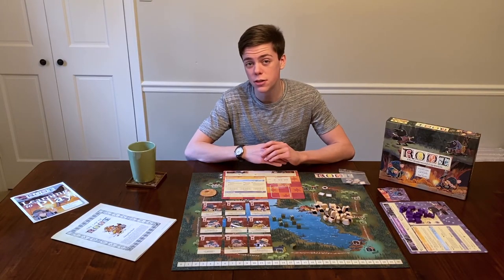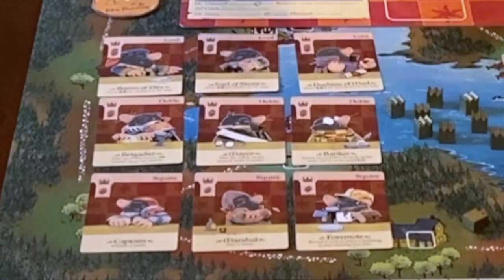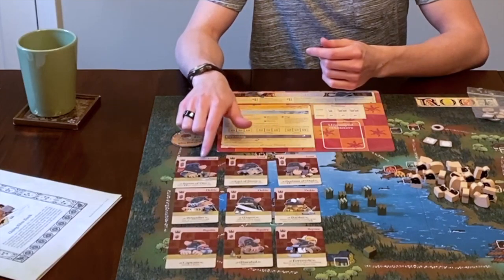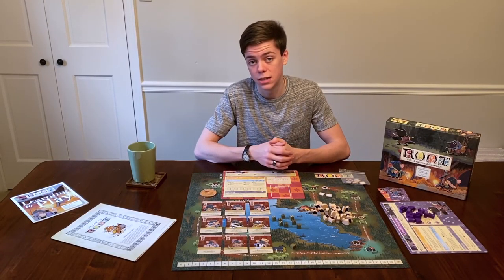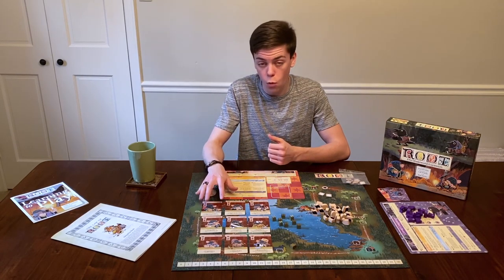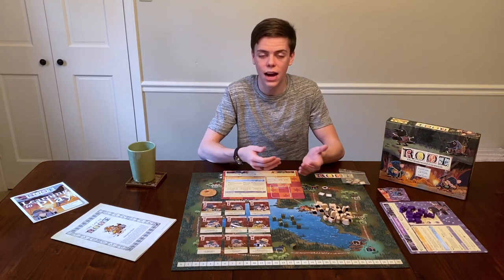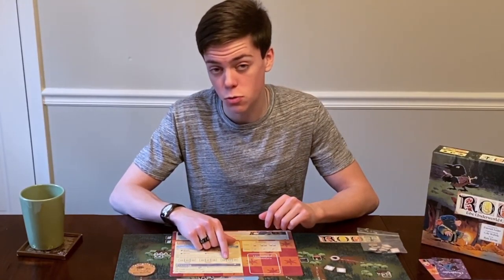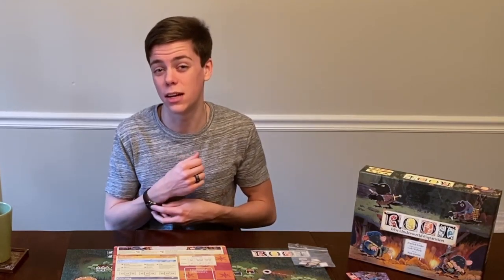How does the Underground Duchy score victory points? The main way the Duchy scores is by using the actions of their highest swayed ministers. Two of the highest ministers or lords can score you one victory point per turn, and the highest lord can score you two victory points per turn. This means each turn you can score up to four victory points, plus more depending on other actions. You also get victory points every time you sway a minister.